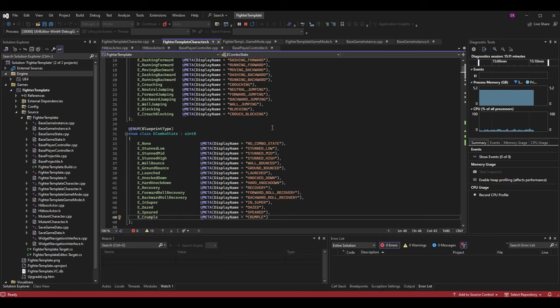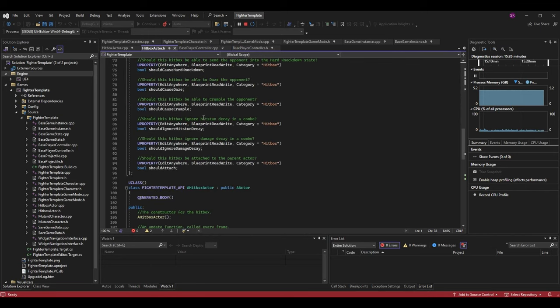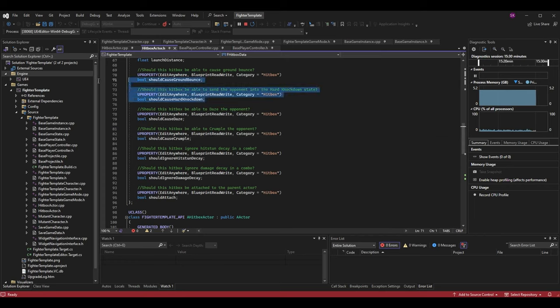Make sure you have a combo state ready for this value. In the fighter template character.h we want to make sure that our hitboxes can apply the crumple combo state. Going to hitbox actor.h, I've added a new boolean variable alongside the other state-related booleans like should_cause_hard_knockdown and should_cause_daze. The new one is called should_cause_crumple — should this hitbox be able to crumple the opponent.